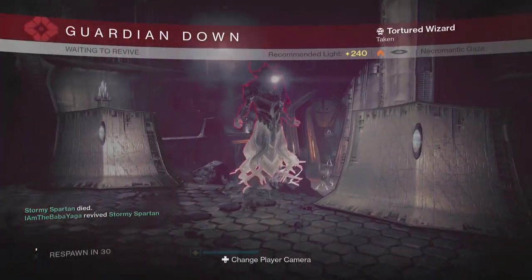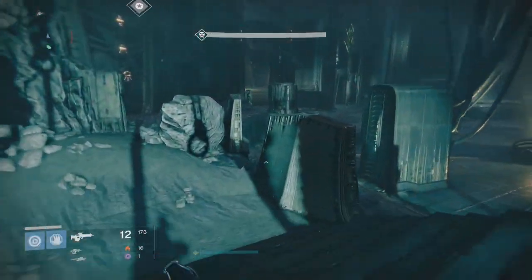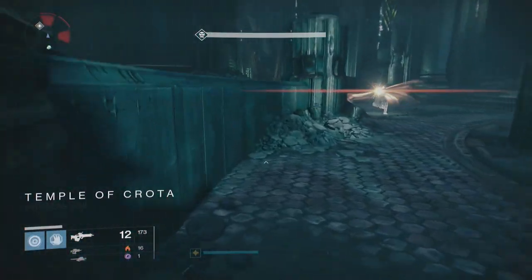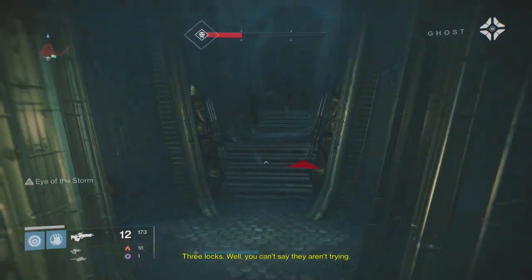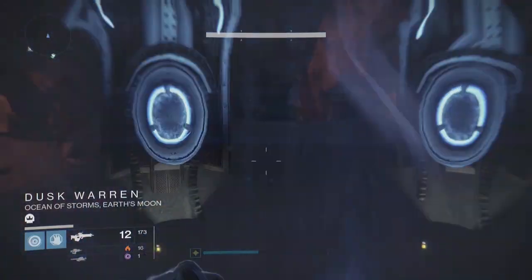When it comes to the third door you want to run straight past and go to the area where the Shadow Thief strike would actually begin, where you go up the giant grav lift. Once you've gone through the grav lift up into Tanix's ship, you're going to make your way to the first room and this is where it starts to get challenging.